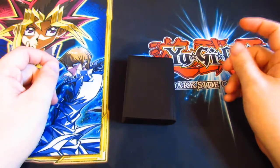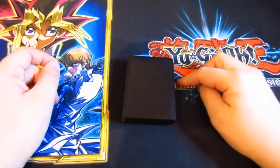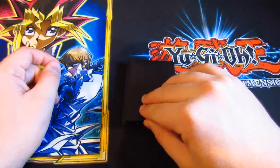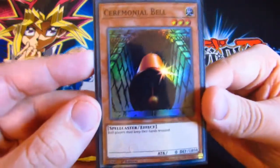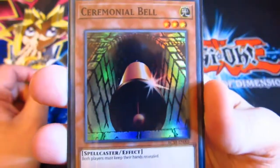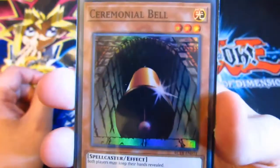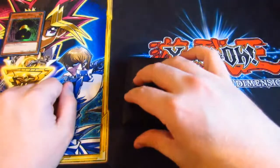We have managed to finally open all the doors and get the cards out. Here are the 24 cards and we're going to go through them now. The first card we got on December 1st was the Ceremonial Bell Super Rare. Both players must keep their hands revealed. It's not a great card, kind of a one. And of course most of these cards have a theme around Christmas as well. So that's December 1st, Ceremonial Bell.